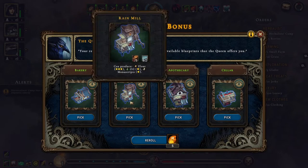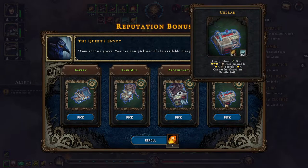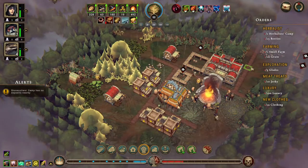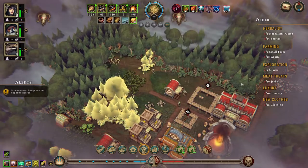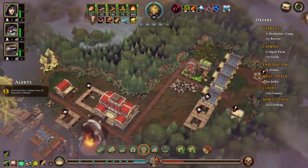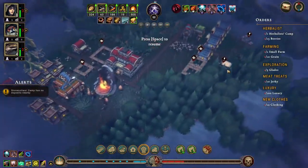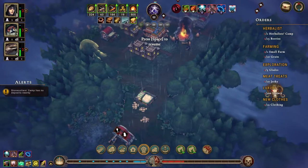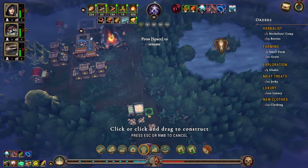What do we get for this? A bakery - I really like the bakery, but you don't have anything that gives us these complex foods. I think I'm going to go with the apothecary.